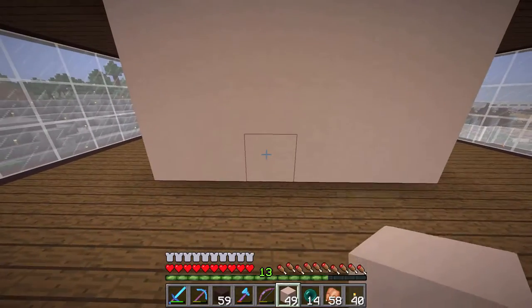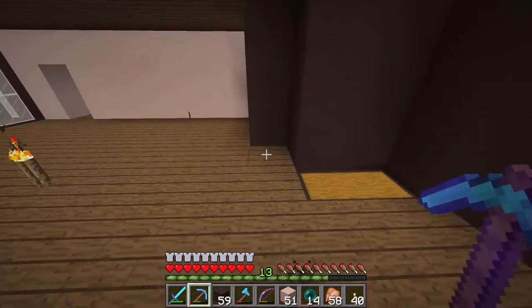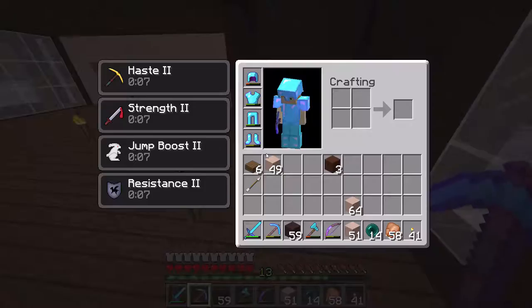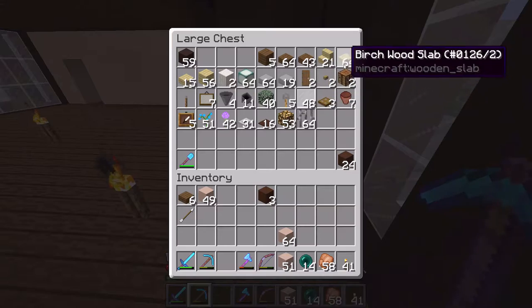Our door goes right there, and over here our door goes right there. Over here we've got a little bit of an inset area — our closet is going to go there. We're using white stained clay for our walls. Let me bring up my screenshot over here. I hope I get the right measurements. Let's just get some of the closet in place so we know for sure.